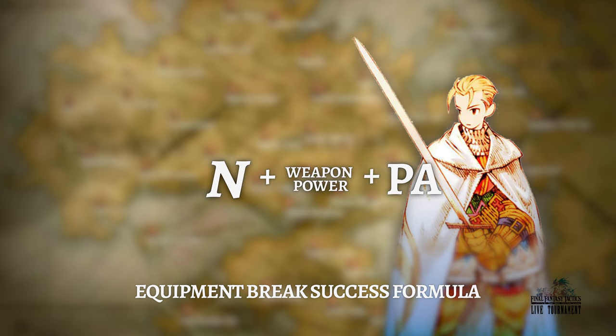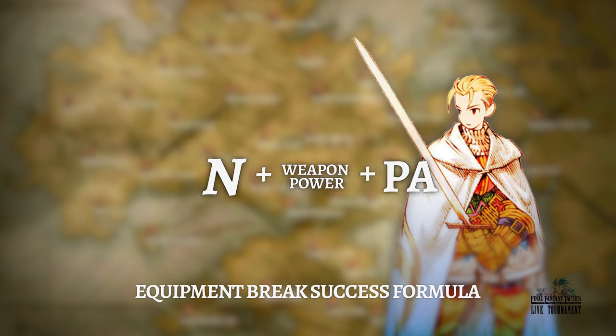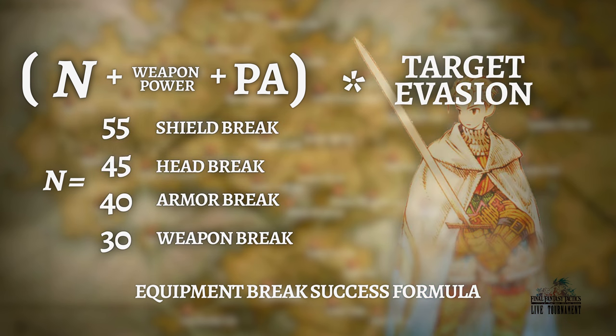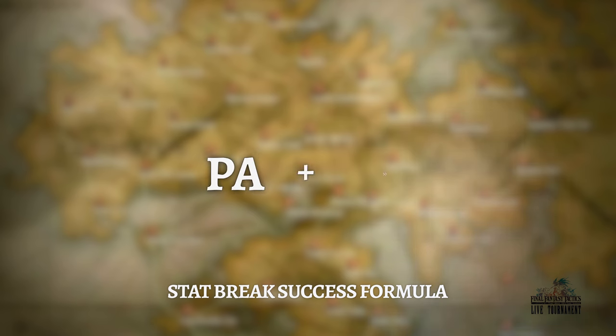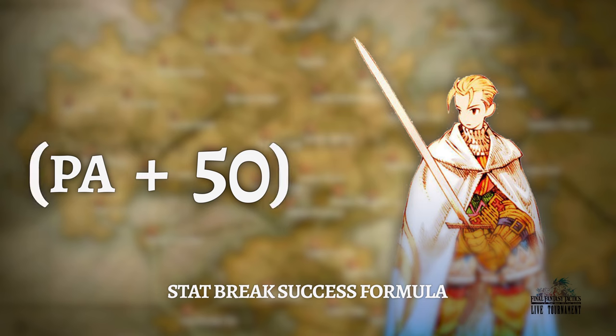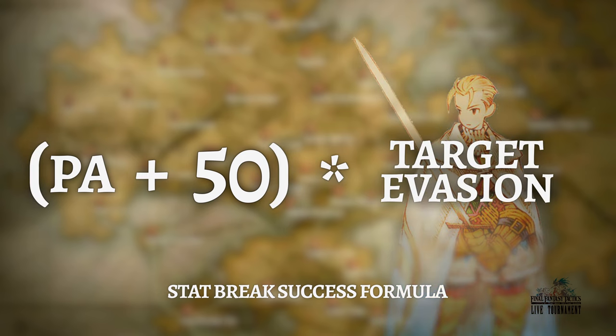Arts of war skills that rend the enemy's equipment or stats have varying degrees of success per ability. Your physical attack stat and your knight's equipped weapon power factor into the success rate of equipment break abilities. Stat break abilities have the same success rate, but only your physical attack stat goes into the formula. So regardless of what you are trying to break, the higher your physical attack, the more likely you will succeed. Do note that the target's evasion is taken into consideration.